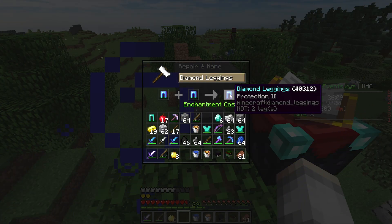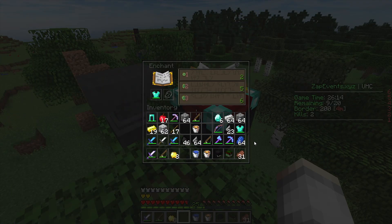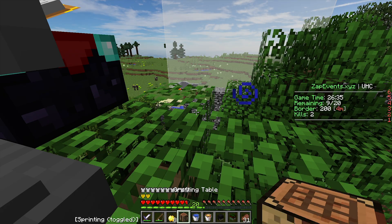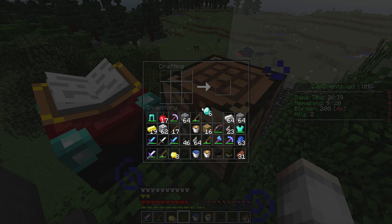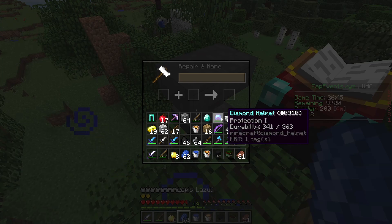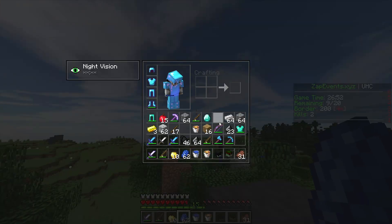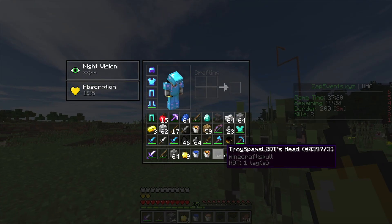We'll combine these really fast — prot two leggings, and we can make prot two chest plate as well: prot one and prot one equals prot two. We are stacked. Going for a sharp three diamond sword — actually no, we'll use these for a prot two diamond helmet. We can make a couple more gaps too. We now have nine golden apples, three heads — we are looking good this game.